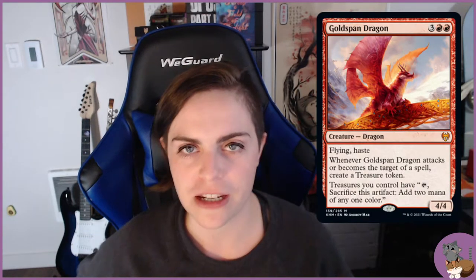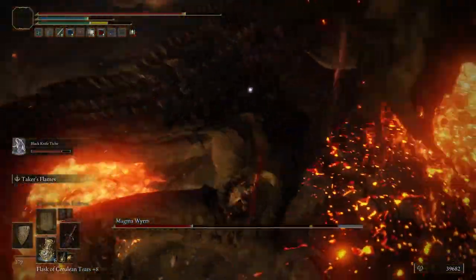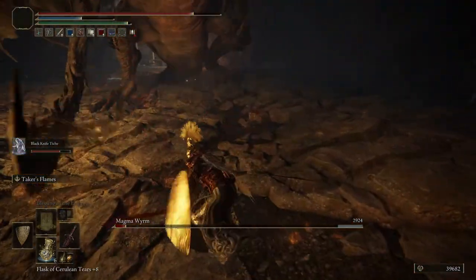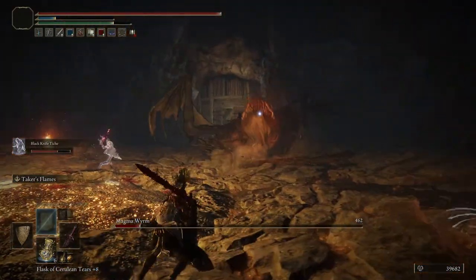Gold Span Dragon might be a slight stretch, but the way it lays on that arch in the art looks a lot like a Magma Worm. Magma Worms give decent runes when you kill one and drop a solid sword for big sword builds. Gold Span is mountains-type with fire, and the Magma Worm spits magma and shoots stuff at you. I don't have a better representation for a Magma Worm, so Gold Span Dragon is my placeholder — suggestions welcome.